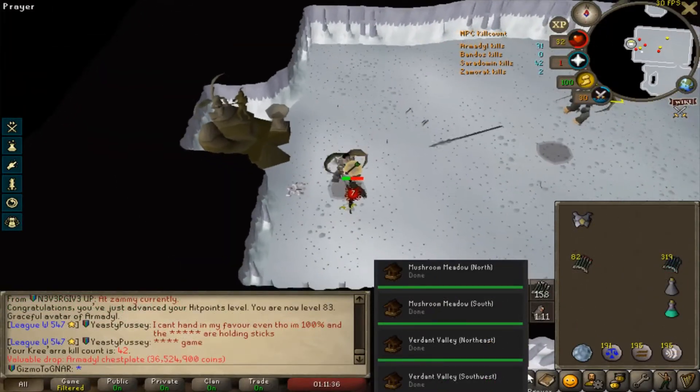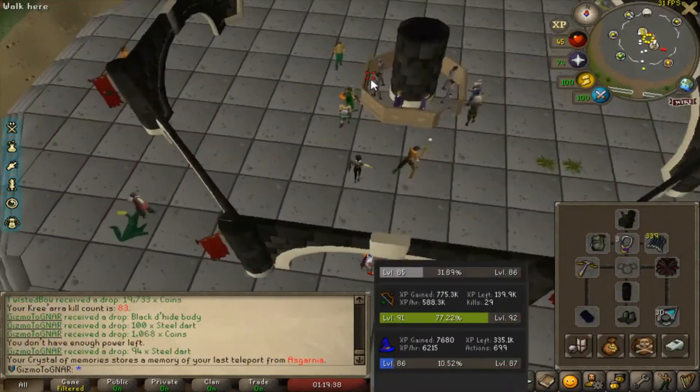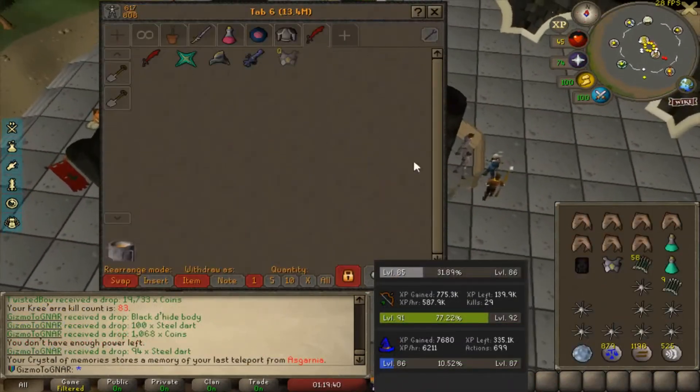An Armadyl chestplate — not that bad. So I did a few kills since then. We're now at 83 kills. We almost have all the drops from Armadyl, but no shards.